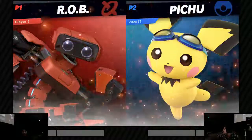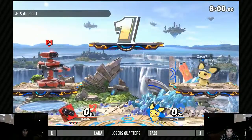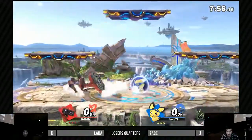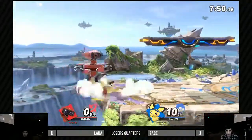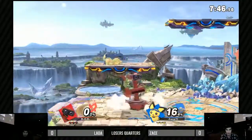Six units — I just learned that today, holy smokes. All right, so we've got Lotto's R.O.B. and Zace's Pichu on Battlefield. Off the bat, there's taunting on the top platform. I'm excited to see how Zace gets around these projectiles — I'm not sure how good they are just running in.